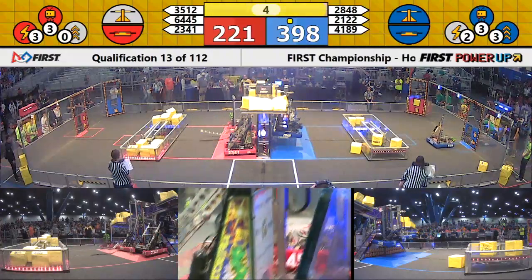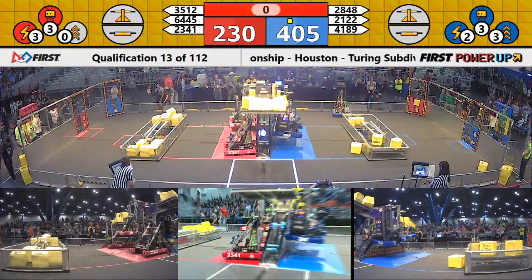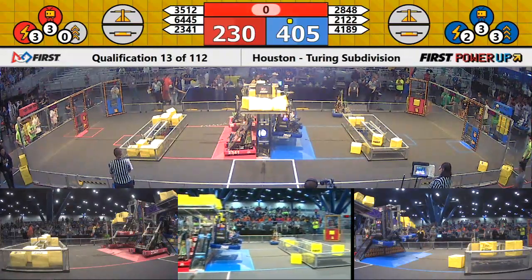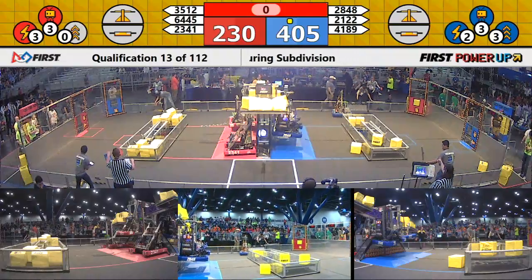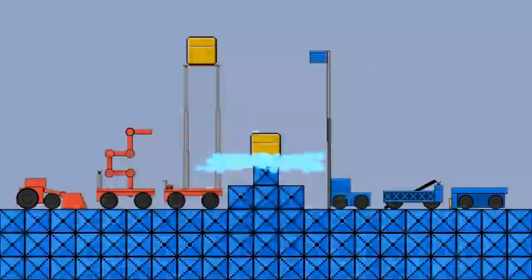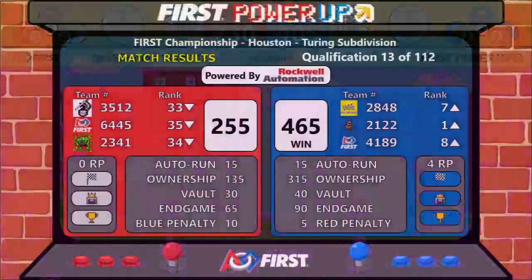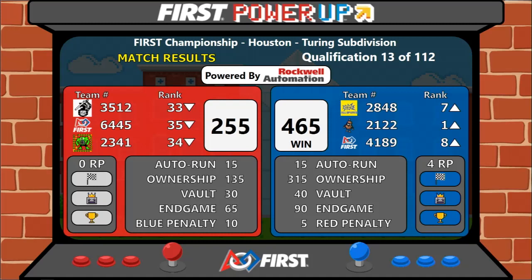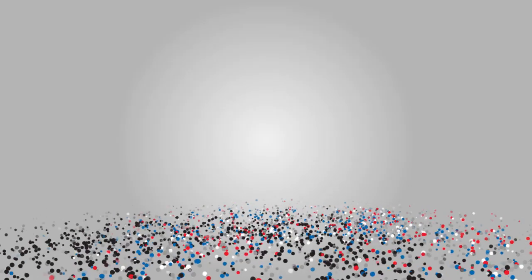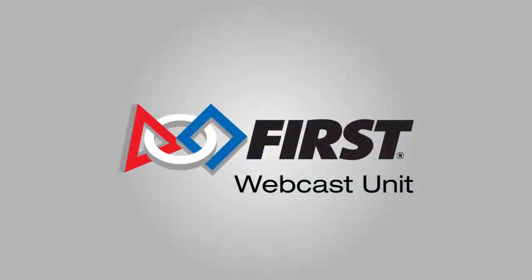With five seconds to go, can they do it? Three seconds, two — and they do it! One. Time expires. We've got a score coming up, and it's going to be the Blue Alliance. They take the match with a score of 465 to 255, able to get all four ranking points, all three climbing points, and a single box.